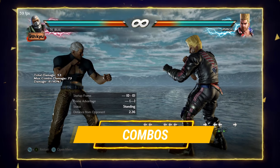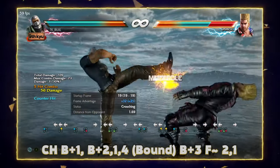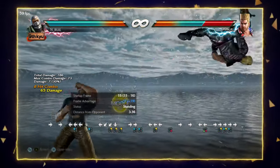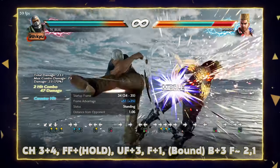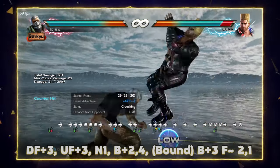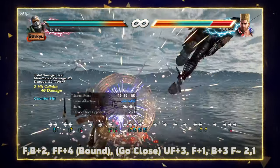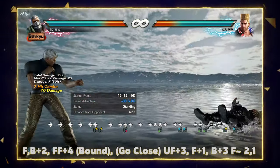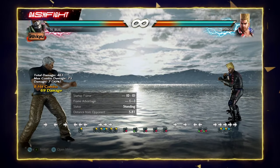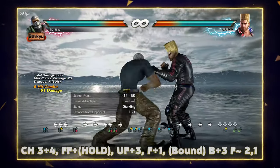Bryan has decent combos with good damage. Back 1 gives an easy combo. After 3+4 you can go for 4,4,3, back 3 into a dash, power 2,1, snake catch. Jet upper also leads to easy combos. These are the easiest combos you can go for after various moves — same combos apply after while standing 3 and after down 2,3 on counter hit.